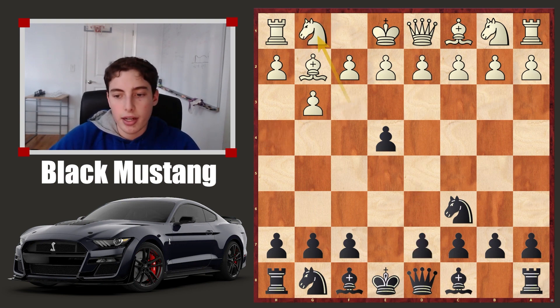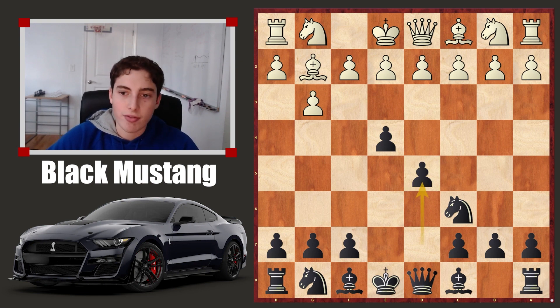So the knight has to retreat, and there's not much analysis needed. After you play d5, you secure the center and you're super happy here. You have all the space and you're not even lacking in development or material. There's no compensation white has for the space you have in the center — it's already looking like black is playing for a win here.